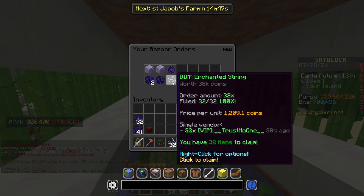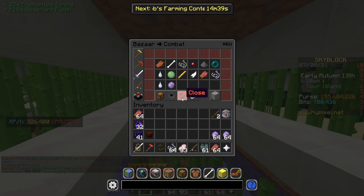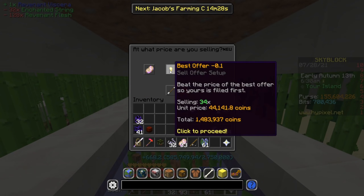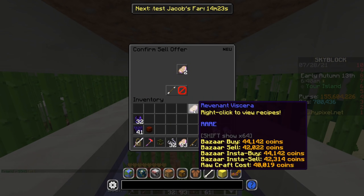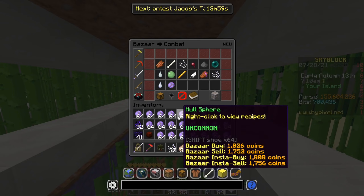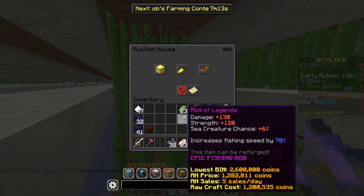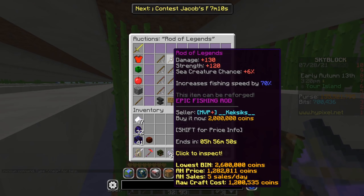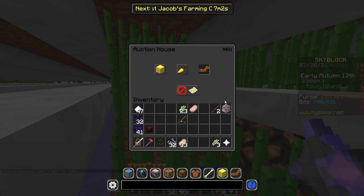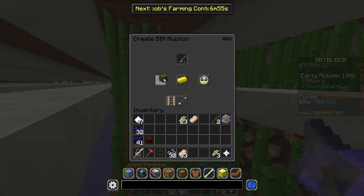I'm finding some other flips too — buying enchanted string and Revenant flesh, totaling about 39,000. We're going to turn this into Revenant Viscara and sell it for 44,000, which is pretty solid profit. The Null Sphere flip still looks pretty good — about 300,000 right there. I just finished crafting the next Rod of the Legends, and they're pretty expensive right now — we can sell it for 2 million, which would be about 700,000 profit. We're not going to flood the market, so we'll take it nice and easy.